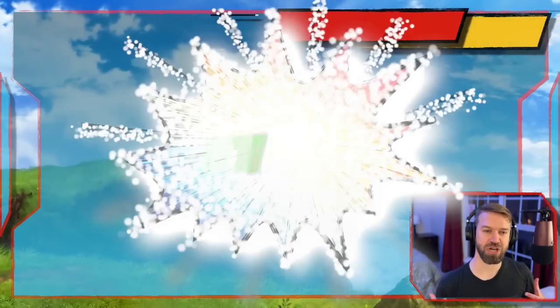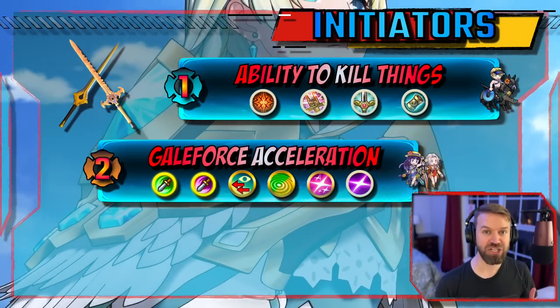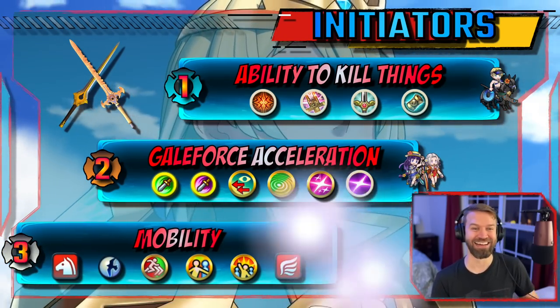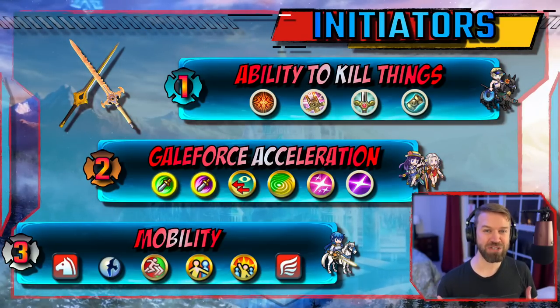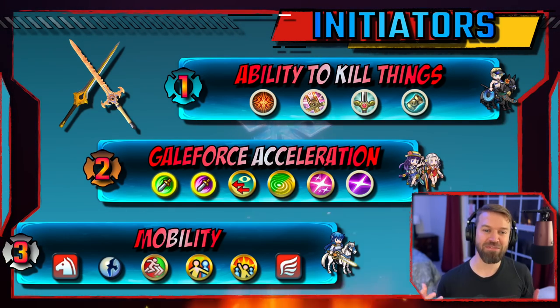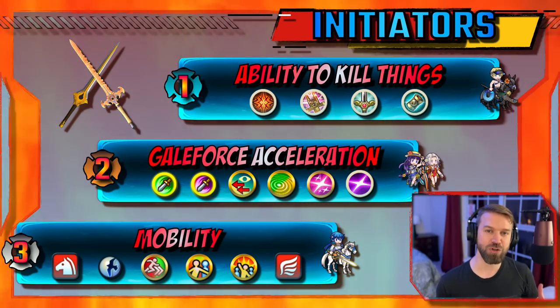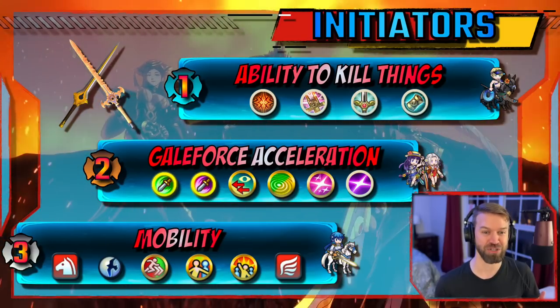Let's look at Initiators first. The first priority you have to have is that your Initiator has to kill things. This is much harder than it used to be, and true damage is almost mandatory, even with the Bolt Tower. Brave hits also help a ton, but the good news is IS has given us a lot of different things, so you actually have options right now.